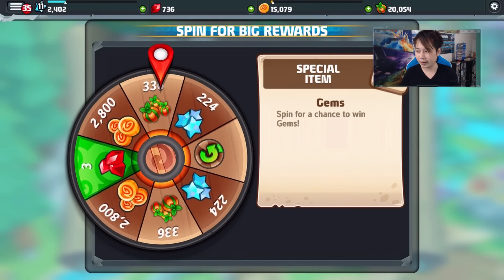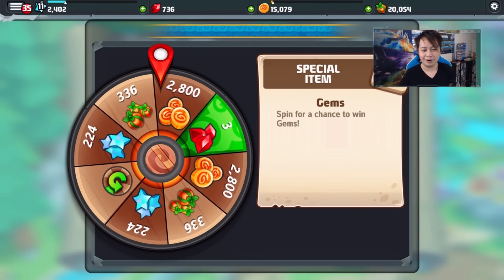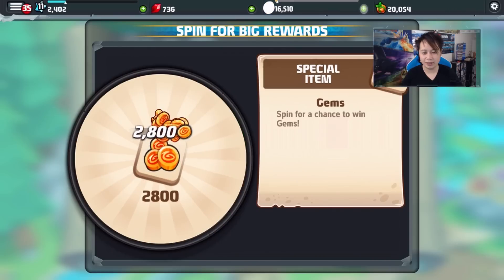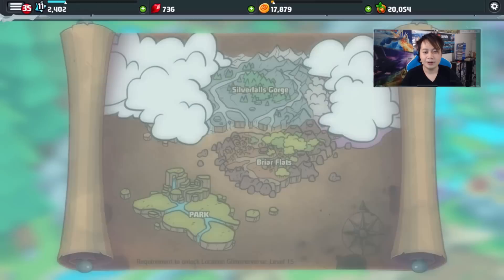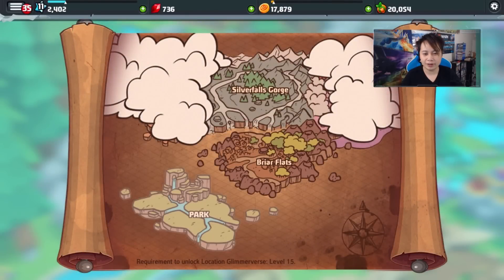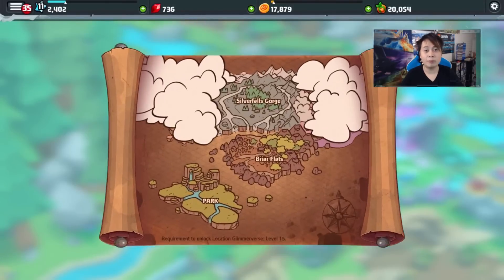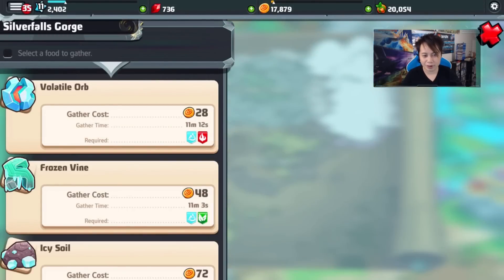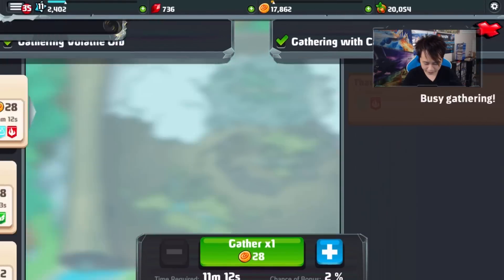We got the rainbow dragon — well, the rainbow egg specifically. I'm not gonna sell the egg. Luckily I bought the extra slot. If you only had one slot and had the rainbow dragon egg, it would be bad because you can't breed another dragon until you place the rainbow dragon in its habitat. Let's send this dragon off.